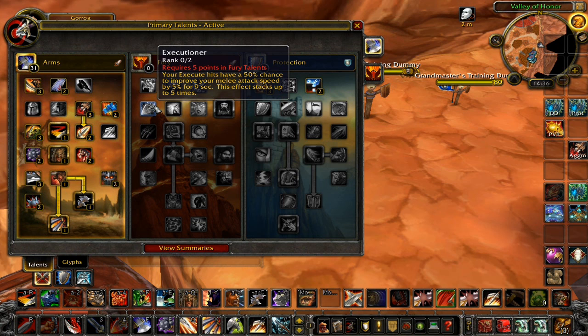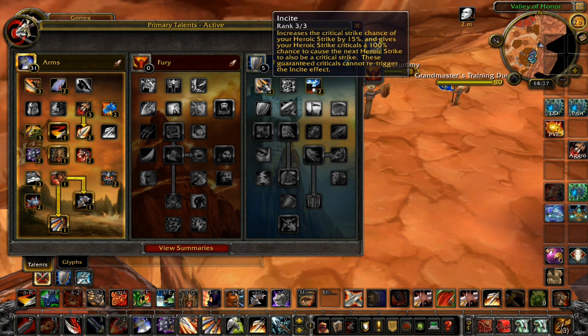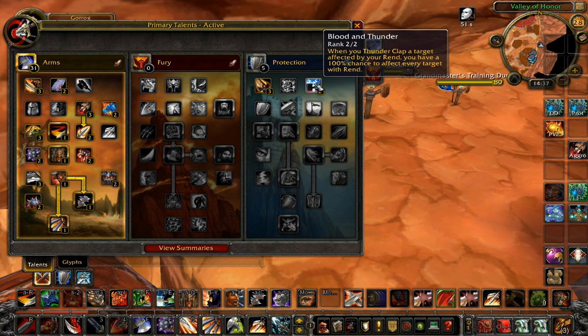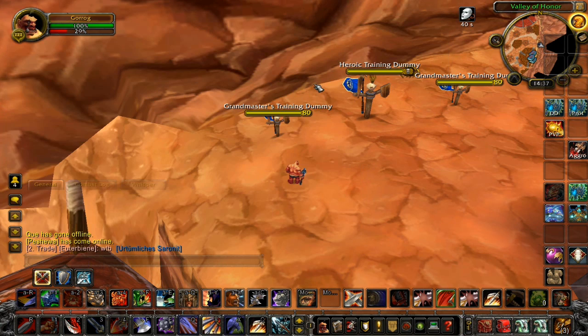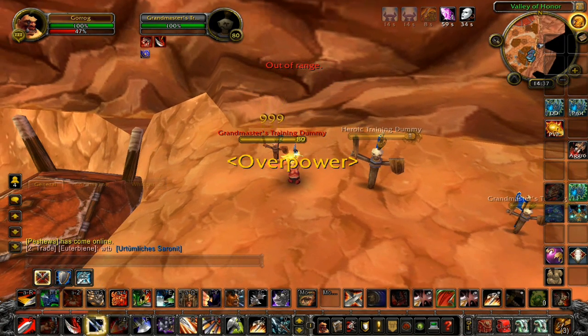For every execute it's 5%. And Cruelty is just crit chance on Mortal Strike and your main abilities. It increases crit chance of Heroic Strike by 15%, and a crit on Heroic Strike guarantees the next one to also be a crit. I picked this one for multiple target DPS, because once you Thunderclap a target with Rend on it, it applies Rend to every other target, so you can spread your Rend and it's gonna be pretty good for AoE DPS.